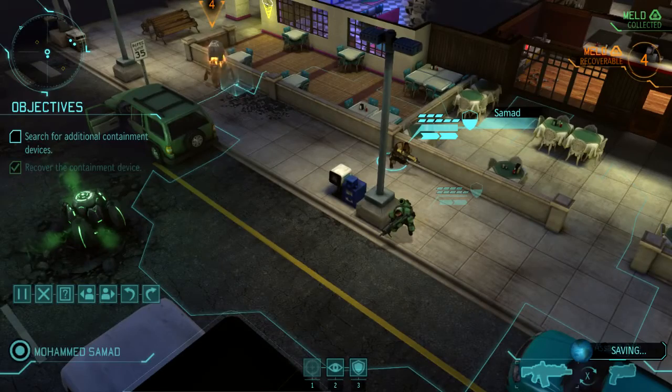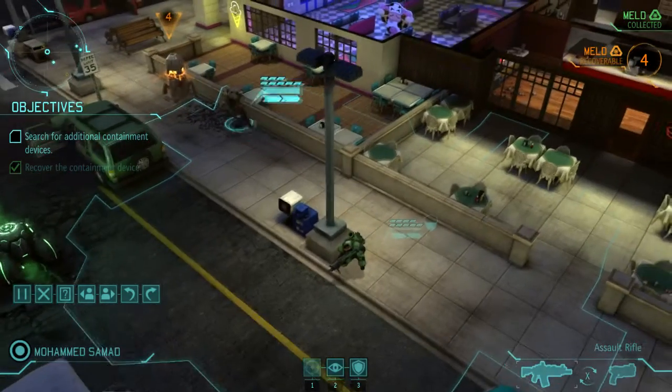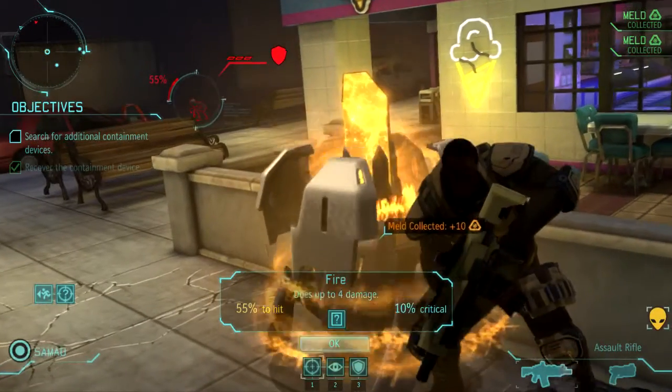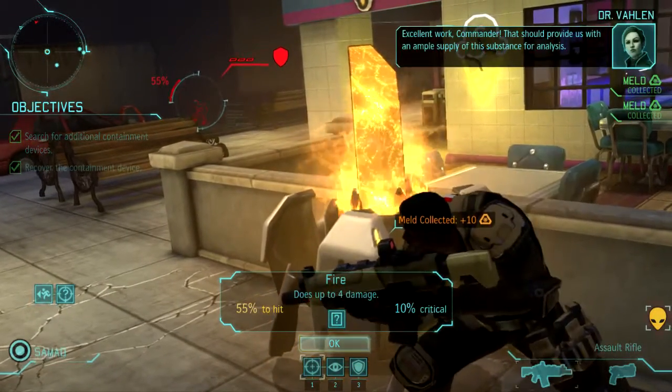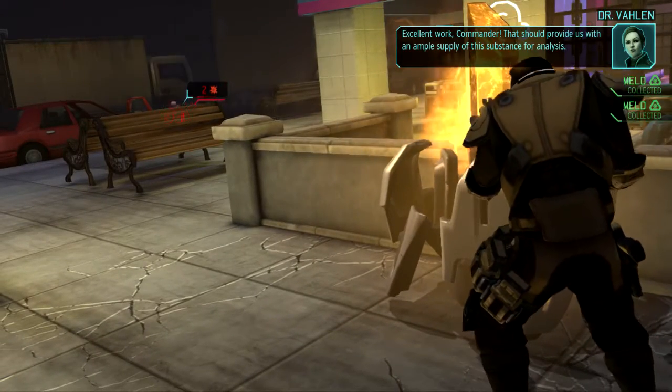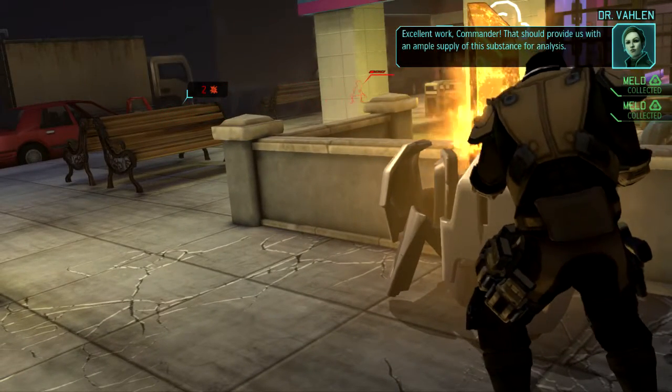Alright, Gonzales, get over there. No, you're Samad. Gonzales is in the kitchen. But now we flank an enemy. Excellent work, Commander. That should provide us with... yeah, you got two. Oh, now he also noticed we're here, so he's running away.